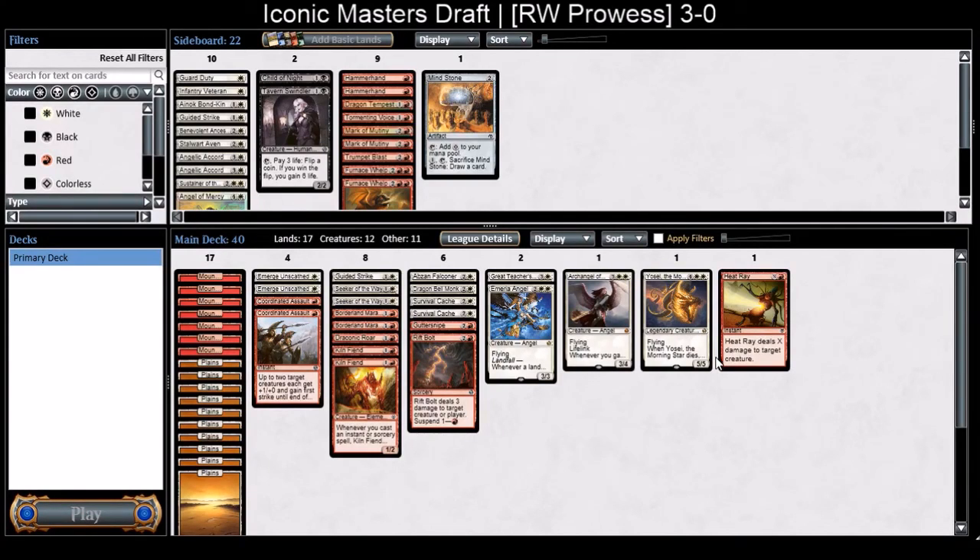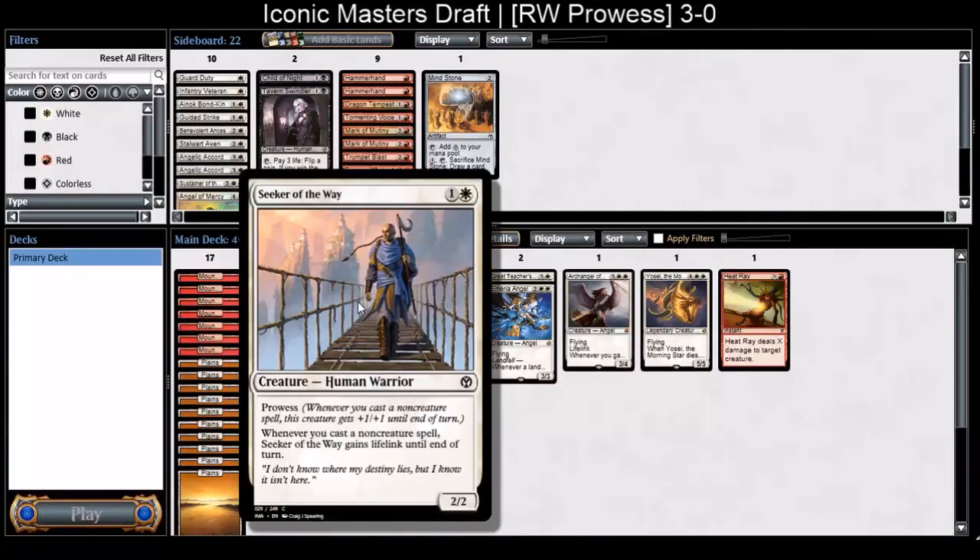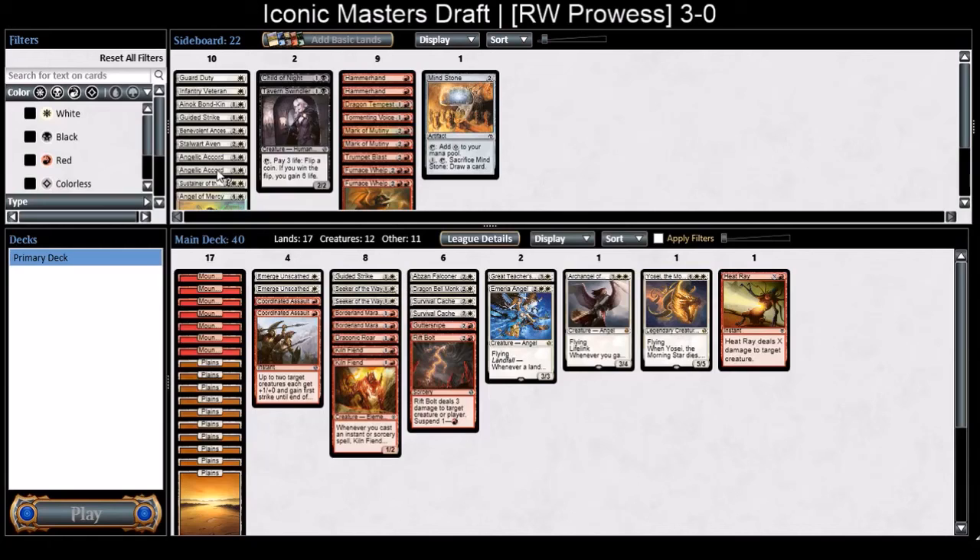This deck was sick — very aggressive and resilient. Survival Cache was actually way cool with Kiln Fiend or Seeker. I didn't get to play Angelic Accord but the card is really good when you can build around it. That's a different deck for a different day. Thanks guys for watching, really appreciate it, and I'll see you next time. Bye bye.